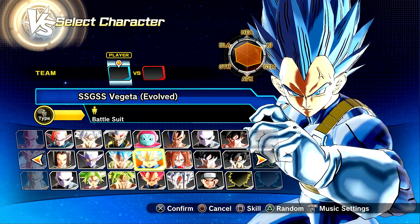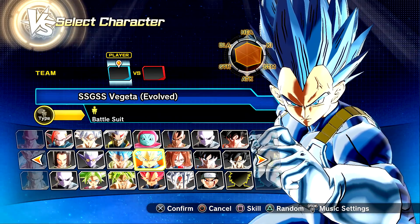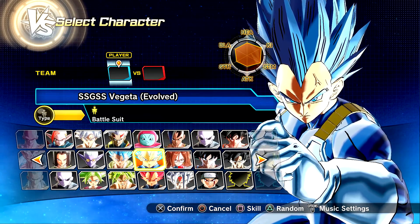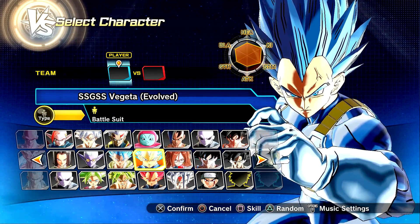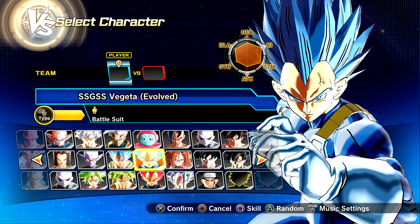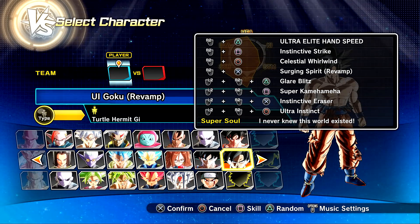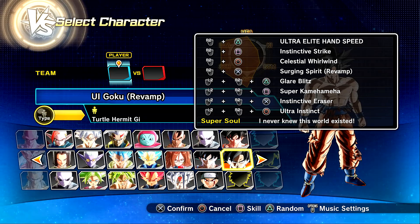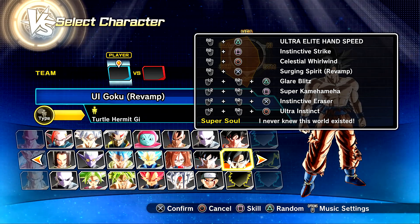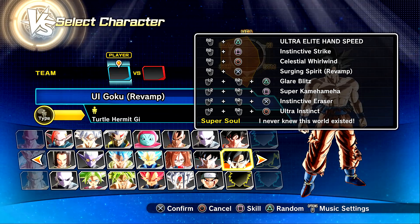Welcome back to another Xenoverse 2 Modded Showcase video. Today we have a new ability for Ultra Instinct Goku. About two weeks ago, I showcased a new skill called Instinctive Eraser, created by Bjorn the Bear. I'll be refreshing your memory on that skill while also showcasing the new UI Goku skill in today's video.